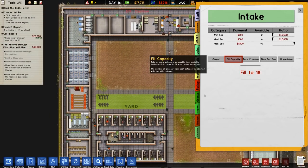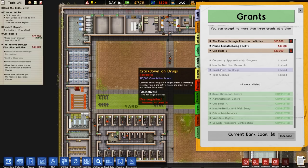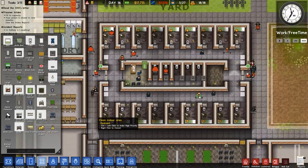We can now pick up — oh, we can't. Crack down on drugs: you need at least 30 prisoners. Okay, how curious. So we need more prisoners — we can do that at some point.